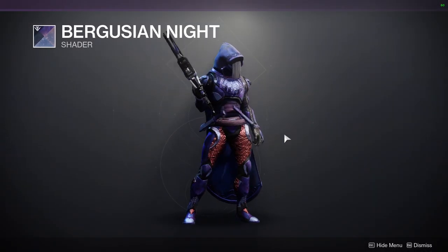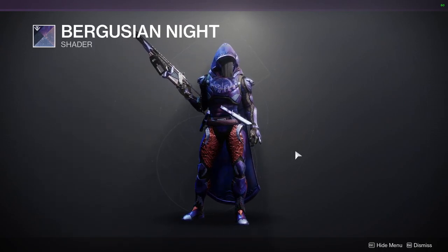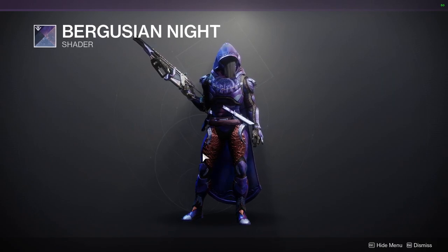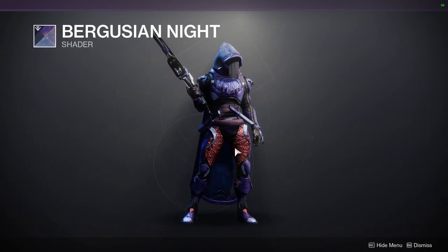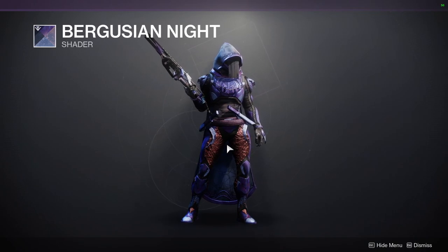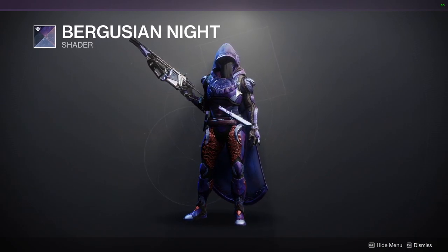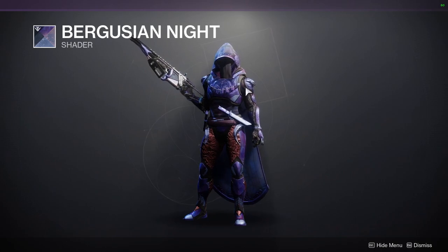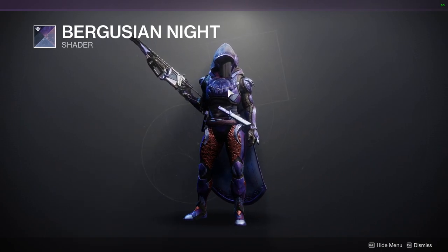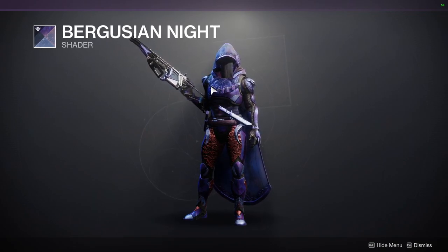Burguzian Knight — definitely pick the shader up. It's a really good purple shader, probably one of the better purple shaders we have. Just be aware that we have some off colors here. This right here is definitely one of the off colors. It does also have a texture to it because usually the boots I have on don't have this texture, so that is part of the shader. The other off color will be black.